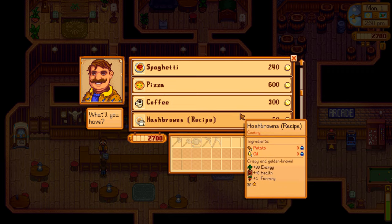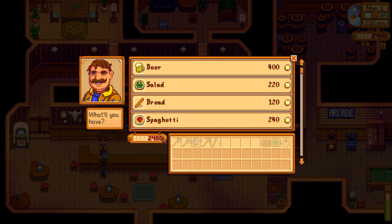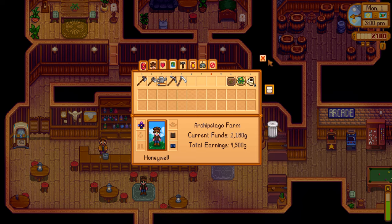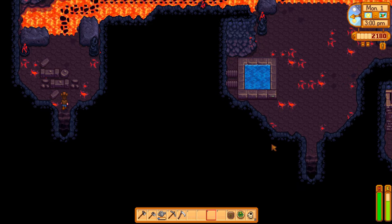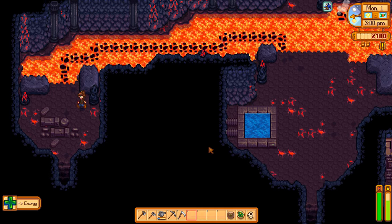Harvey has a birthday this month. Leah has a birthday this month. So we're going to buy love gifts for them. If we find Pierre's, he has a backpack upgrade for 2,000 gold. So let's buy another coffee, one that we can drink, so we can get through more of this running around today. Maybe we'll just put it in our bag. Okay, now let's drink it. Drink up, Honeywell.